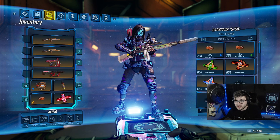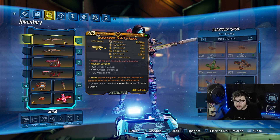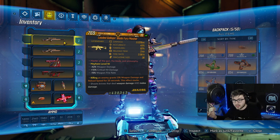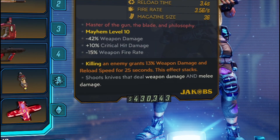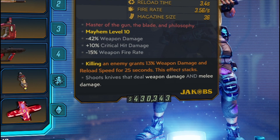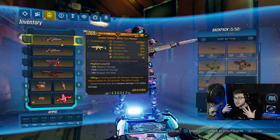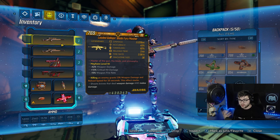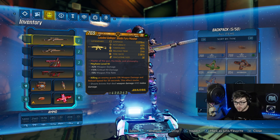Jumping right into the build, the first thing we're going to talk about is the Blade Fury. It actually can come with a Masher variant, which is really, really good. If you don't know what a Masher is, you get a Tom's War version of the gun and it shoots out multiple projectiles instead of one — essentially just more damage. I have mine with the anoint 'killing an enemy grants 13% weapon damage and aim low speed for 25 seconds, and this affects stacks.' This is great because you're going to constantly reload over and over and get that huge damage buff — kind of like Rampage on steroids.